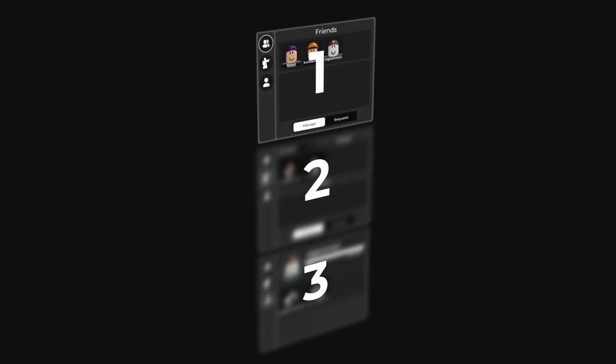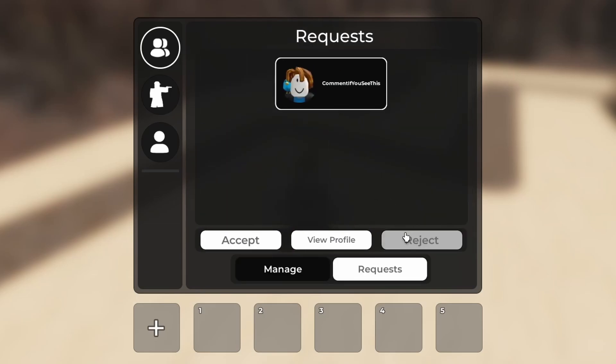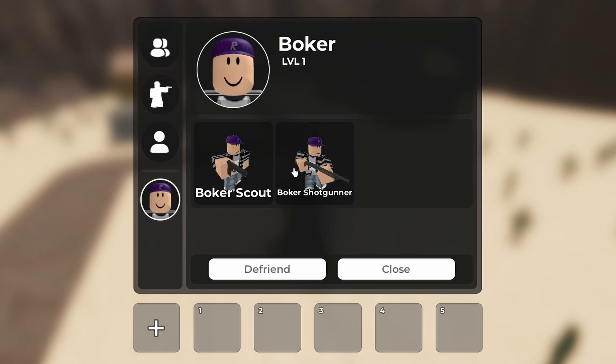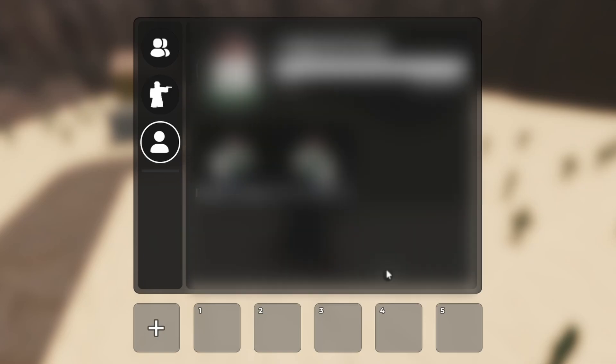The main menu contains several submenus, including the friends menu. In the friends menu, you can view your friends, remove them, or view their profiles. There's also a section for managing incoming friend requests. When you go to view a player's profile, a new tab will appear on the left side of the screen. From this menu, you can see the user's towers and their level. Once you're done, you can close the menu and it'll disappear from the left side.